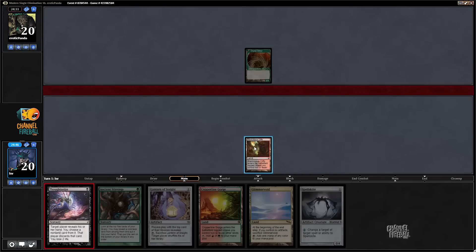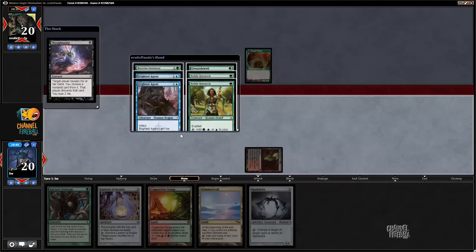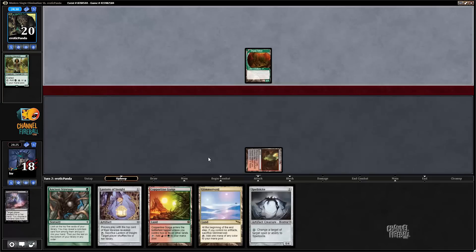I have Spellskite in my hand. Let's see what we're up against — my guess is Boggles given turn one Dryad Arbor. No, it's Infect. Infect may be even more likely. Spellskite is also very good against Infect. Unfortunately my opponent has double Blighted Agent and double Noble Hierarch, otherwise I'd take one of those. I think I do take Noble though, since Noble is the more problematic card — I'd like to find an Ensnaring Bridge, and with Bridge plus Spellskite I'm in pretty good shape.